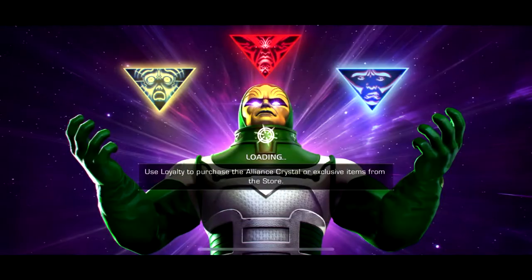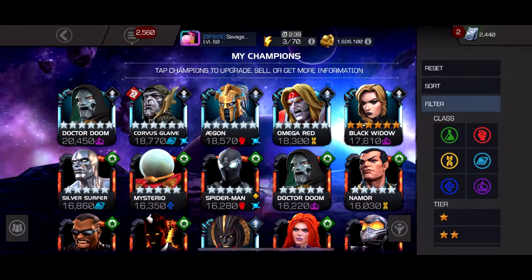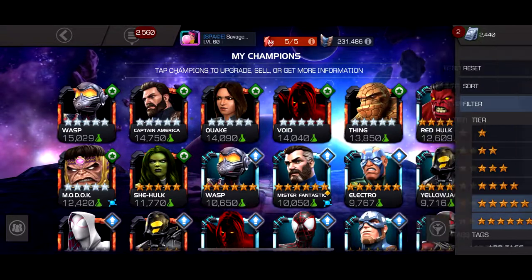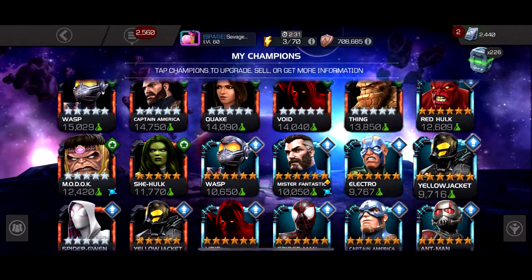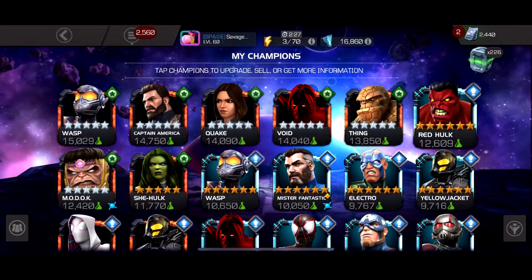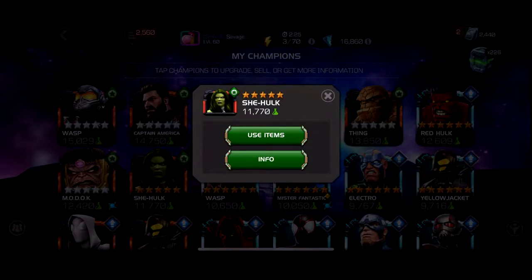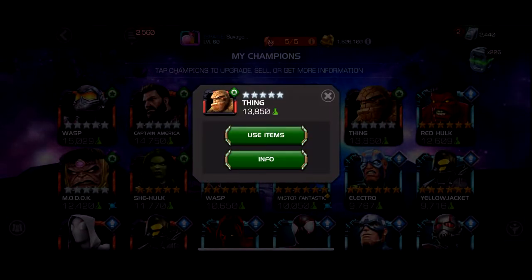Ideally you want to use science characters that are immune to poison. The only ones that are really immune to poison that I would even consider taking in are Red Hulk and She-Hulk. But what if you don't have these characters? You could just take these characters but you're going to take chip damage.